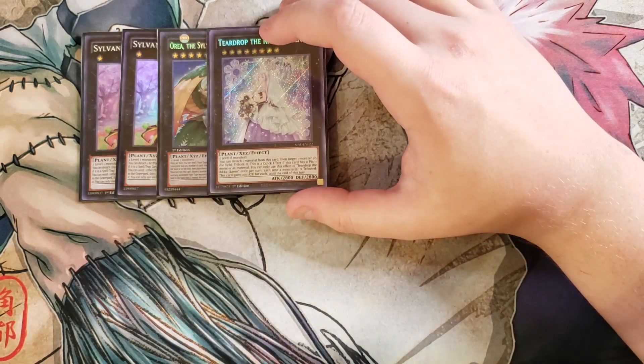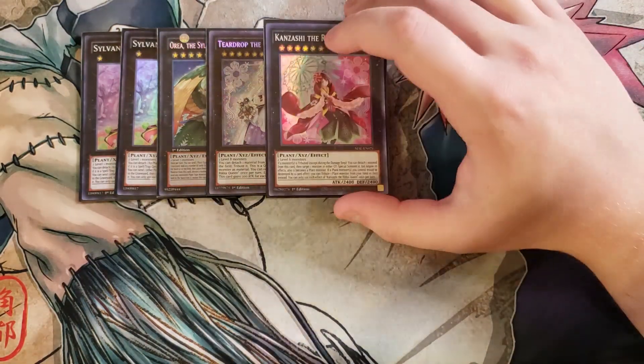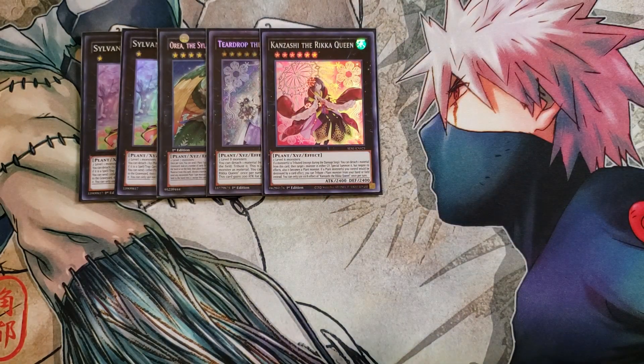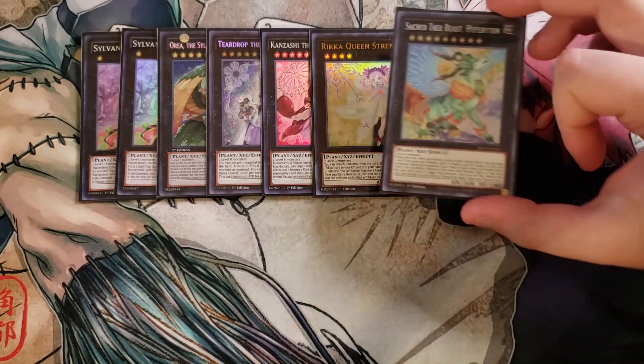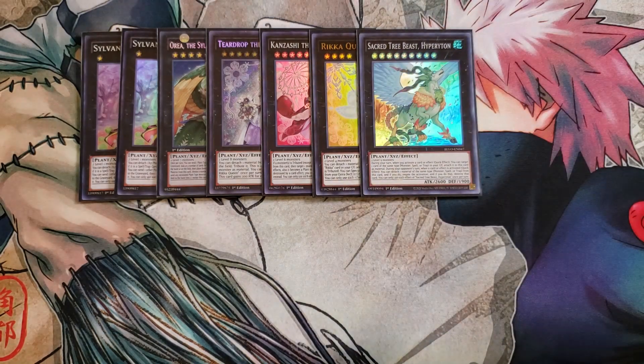We play a single copy of Teardrop because it works really well with our Rika cards, and a single copy of Rika Queen Kanzashi. Kanzashi is a good one-of — if a monster is tributed, except during the damage step, you get to detach a material from this card, target a card in the graveyard, and special summon it, which is a great effect. It's the rank 4 Rika monster and helps you go into your copy of Sacred Tree Beast. I really love Sacred Tree Beast in this deck — it's very easy to summon and basically gives you a walking negate.